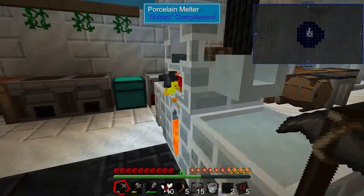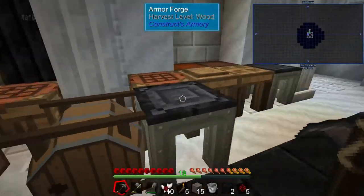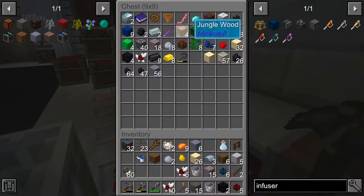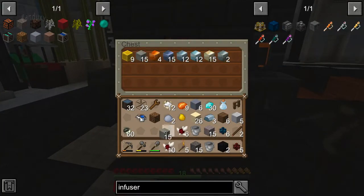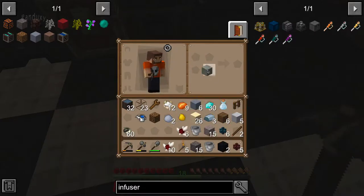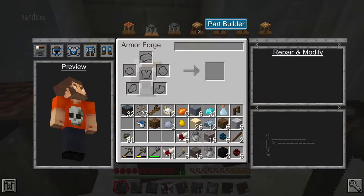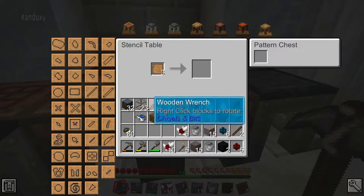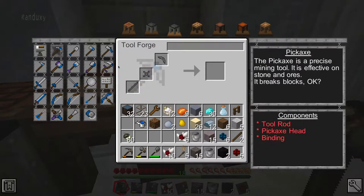I haven't done a Tinkers' Construct tool yet, so maybe I should just make an iron pickaxe and upgrade it with diamond so I can mine obsidian level. Let's look at what we need — a pickaxe needs the pick head, a stick, and then the cross. We can use the stencil pattern to make a mold and pour whatever material we want into it. So we need the pick head stencil pattern and the stick stencil pattern.